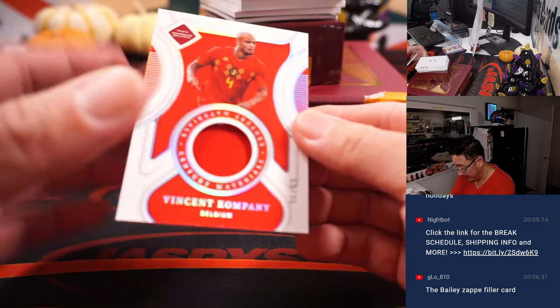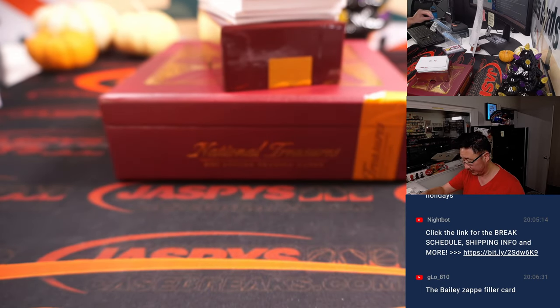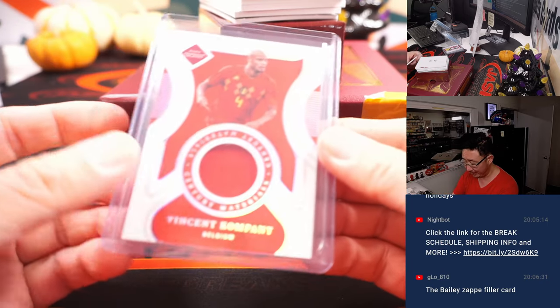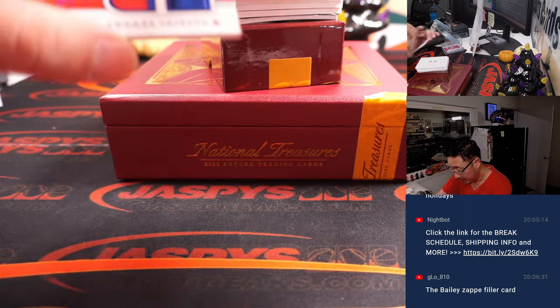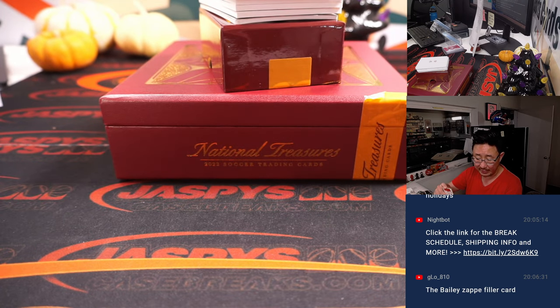We got Vincent Kompany, 96 out of 99 — a piece of his jersey going to Belgium. That'll be for Josh. I think at one point he opened a restaurant called Good Company in his home country. We got 17 out of 49, Andres Iniesta, triple relic for Spain. That'll be for David.